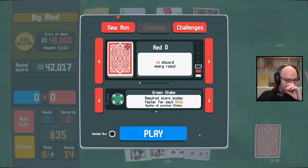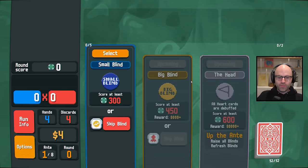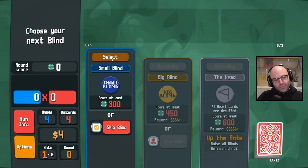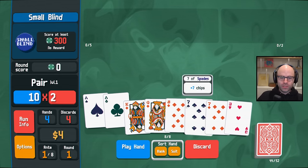All right, I've calmed down. We're back. Let's have a normal run. I probably won't be doubling my money early on. So even though we don't get rewards for this, let's give it a try.